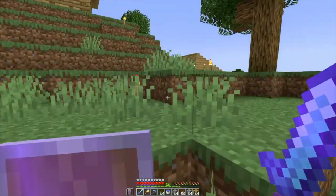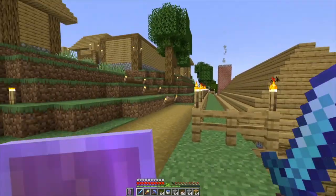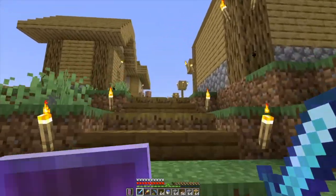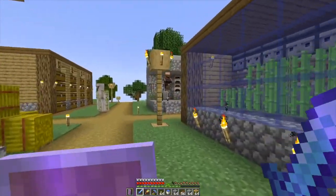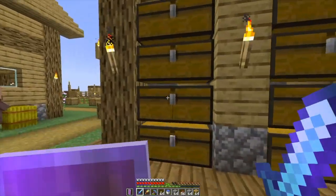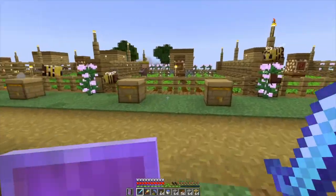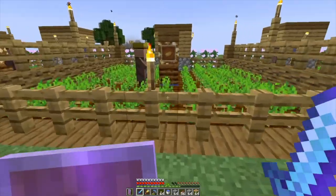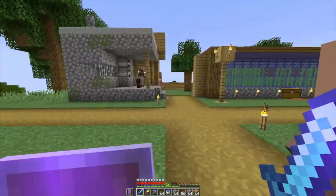I should do some fishing — I haven't really done any fishing. There's changes afoot here. So he's got a little sugar cane farm, some storage. He's doing some automated farming, using bees to help speed up the process, which is smart.